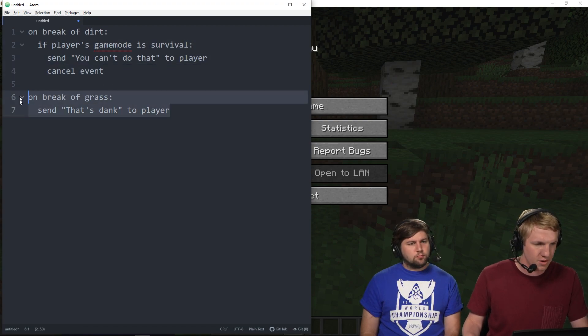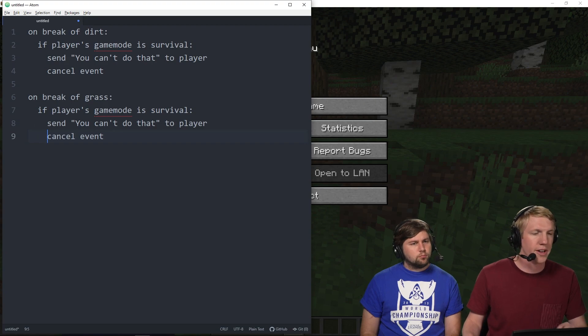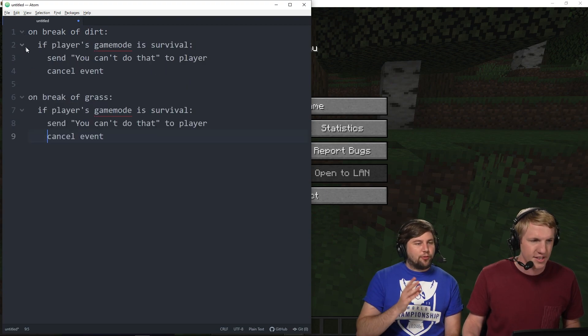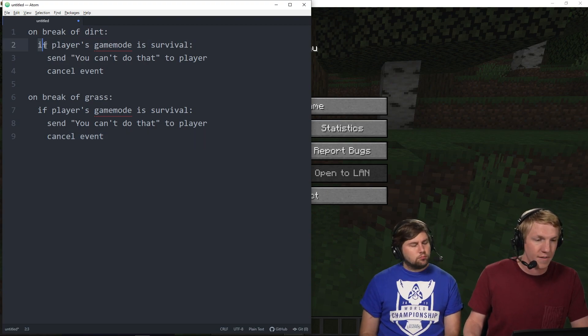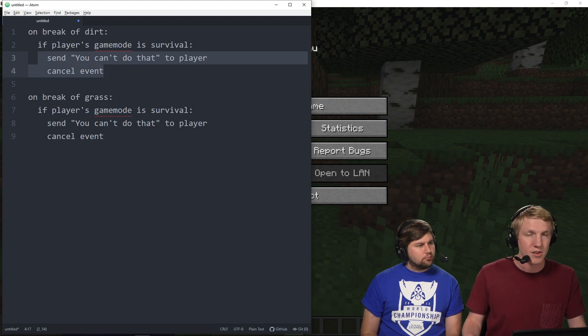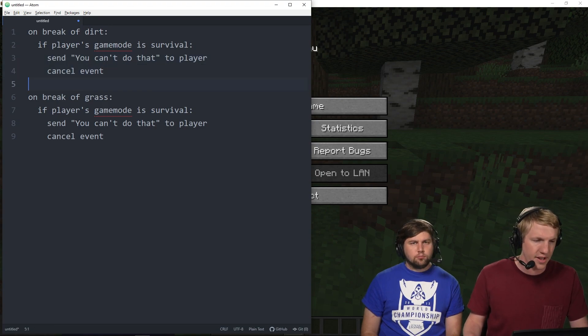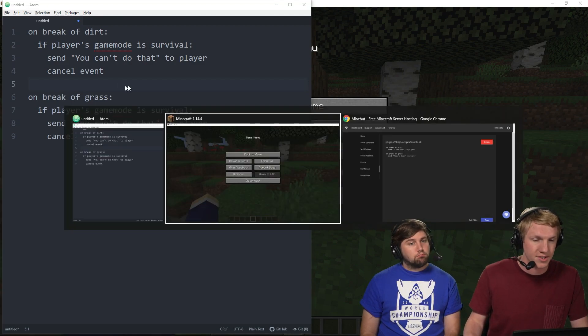So we're just gonna copy this over and put it under there. We gotta get a space — there we go. We just want to make sure that on break of dirt, everything underneath that is specific to that event. And then anything under 'if player's gamemode is survival' indented under it will happen — 'You can't do that' to the player, and then cancel the event.